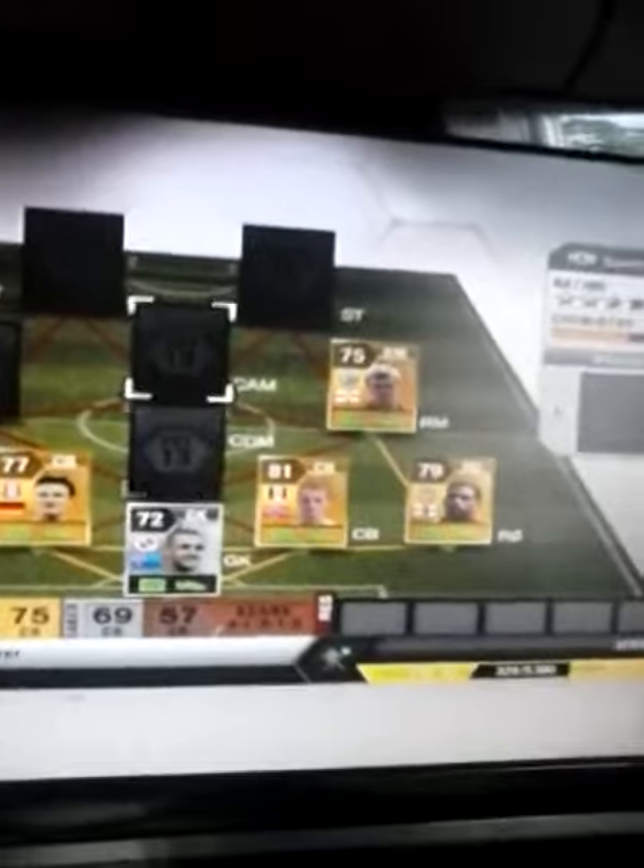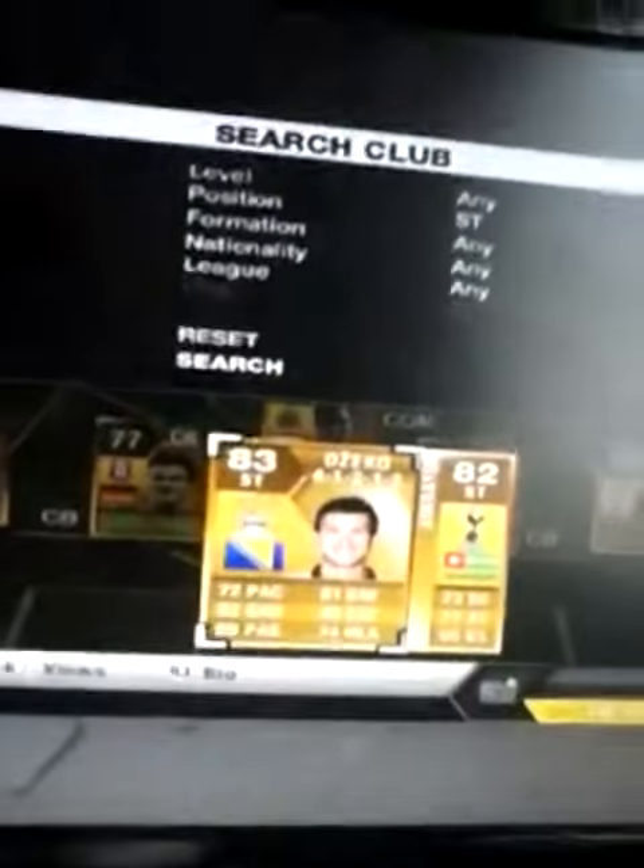At right mid we have Chris Brunt from West Brom, centre defensive mid we have Tiote from Newcastle, left mid we have Clint Dempsey, and in CAM we have Sessegnon — strong player and good at long shots as well.